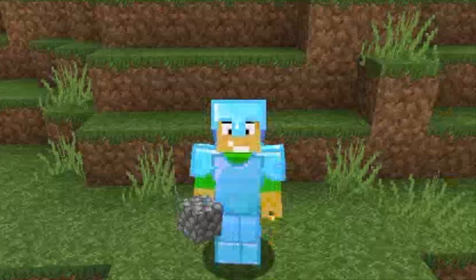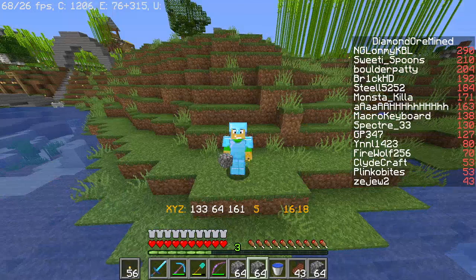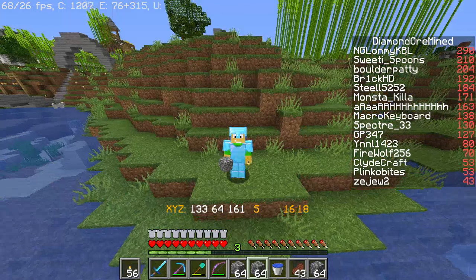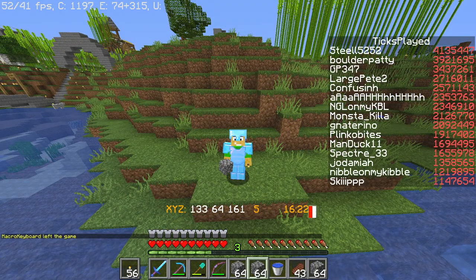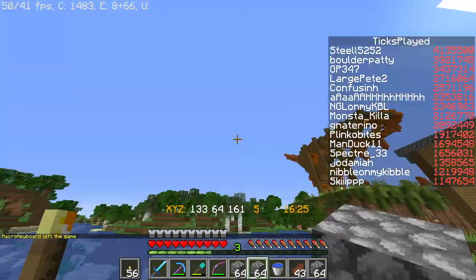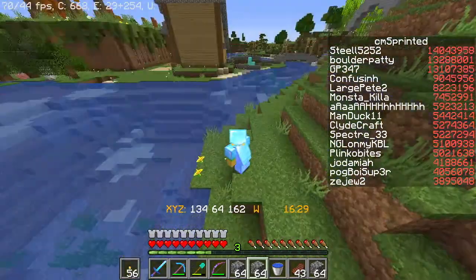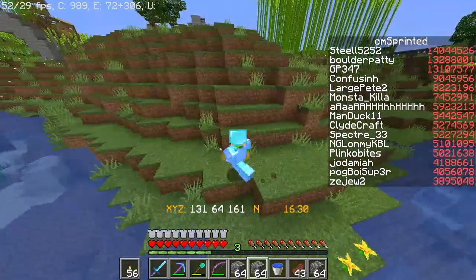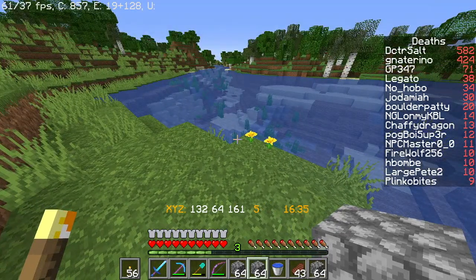Yo, what is up everybody, Clyde here. Welcome back to episode 7 of the summer Clydecraft SMP. Today we are going to be building a fully automatic squid farm. The design I found is going to give us 9,000 ink sacks per hour — that is insane. We can get tons of ink sacks, make a shop, sell some ink, it's going to be a blast.